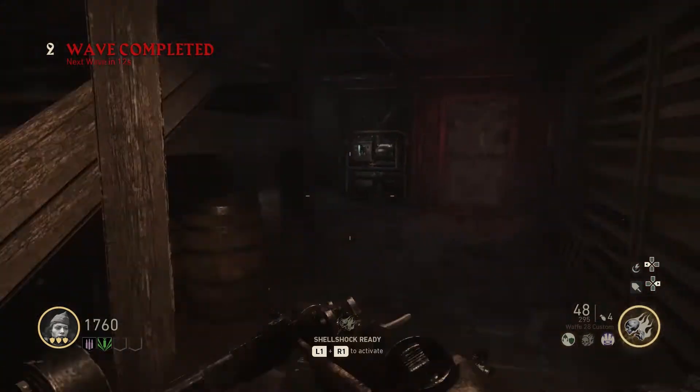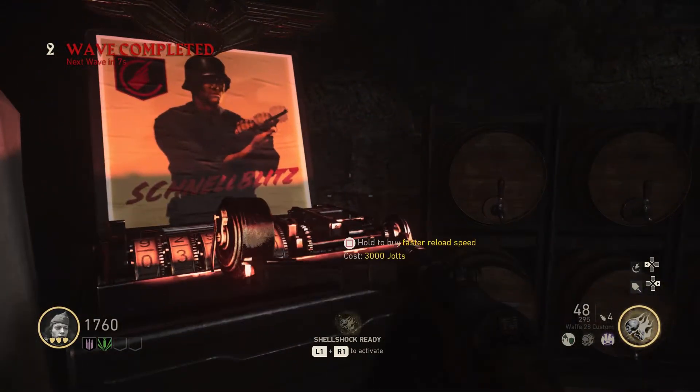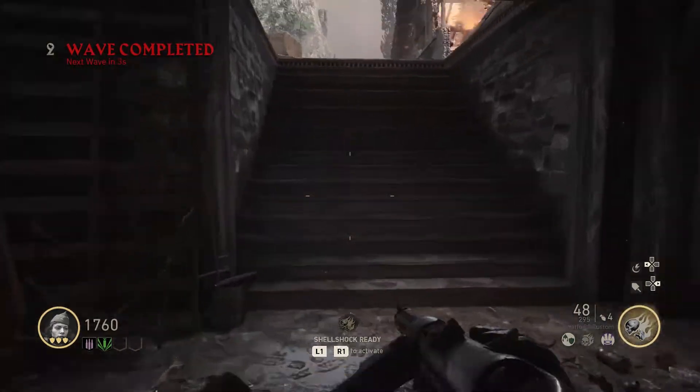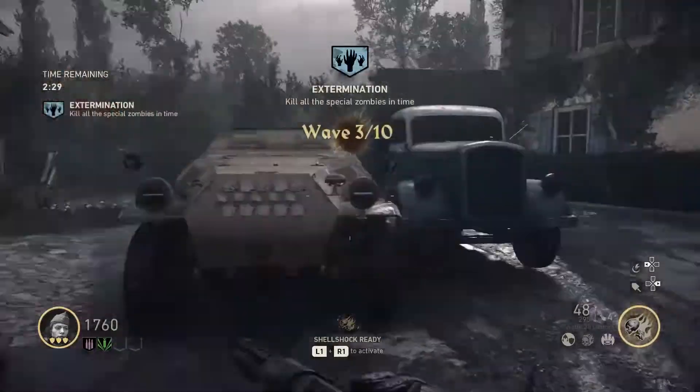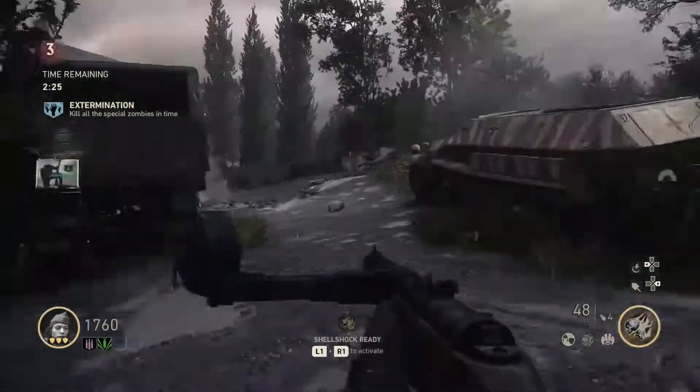Faster reload speed — that one's good. The door is related to the Easter egg. There's the second battery down there. Once we complete round 3, then we'll be able to charge that one up.